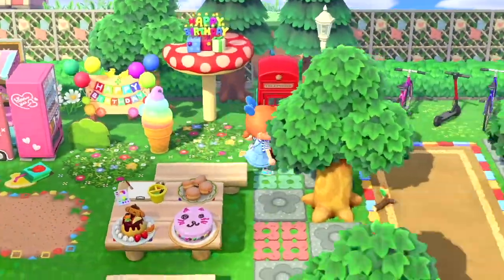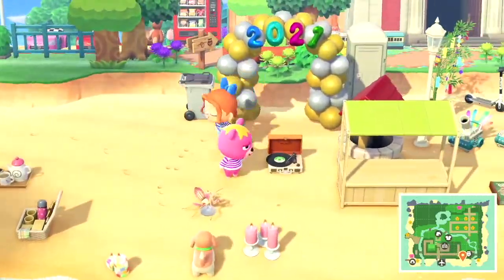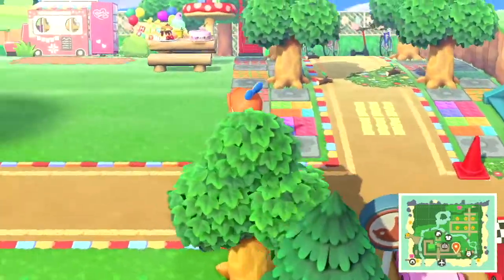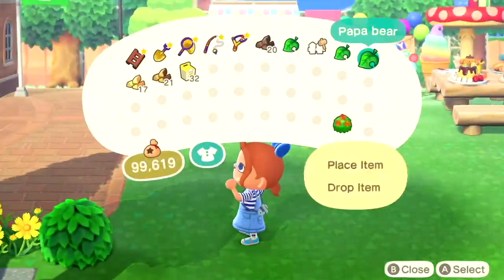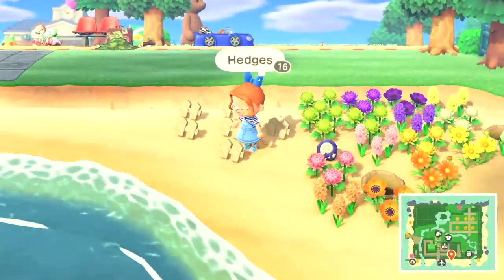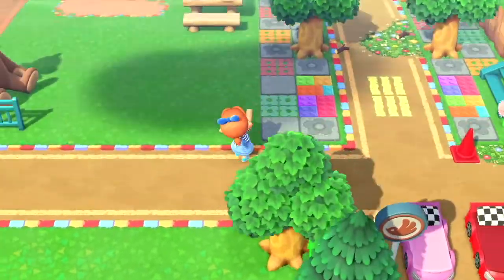There we go, that looks perfect! Oh, little Vladimir, you're in the way, darling — please move. Now I'm using the puppy bear here. I love using the bears on kid-core islands; they add that fun, childish vibe to it.